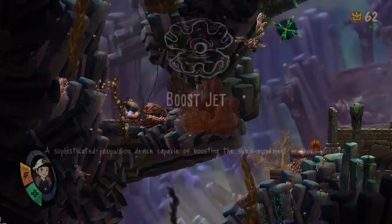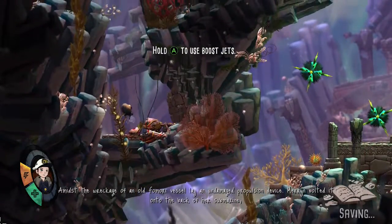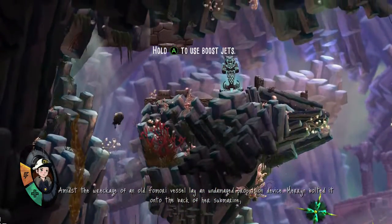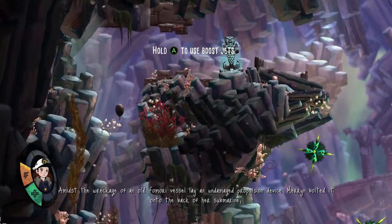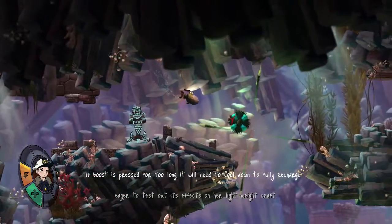What's this? Boostjet. Is this a device capable of boosting some of those short spikes? An old Femori vessel lay an undamaged propulsion device. Hold A to use boost jets. Varen bolted it onto the back of her submarine, eager to test out its effects on her lightweight craft.